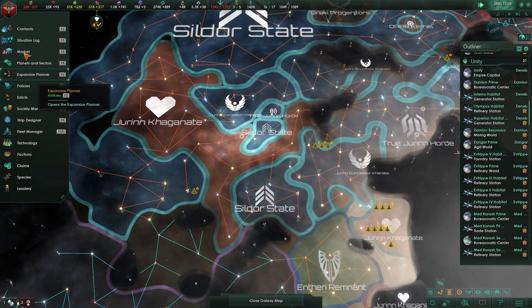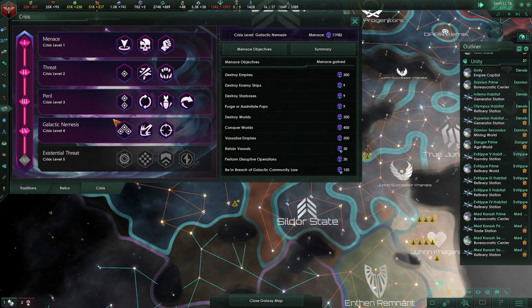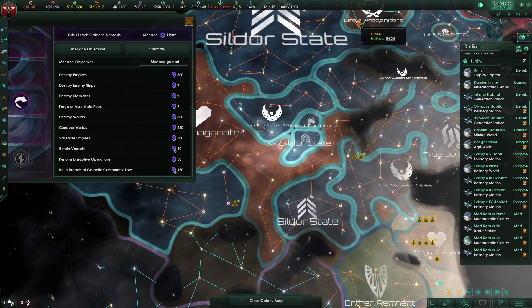Some of you in the comments also said we should at some point go to Crisis Level 5, and I think we will. We're going to save that for the finale of this series. We will go to Crisis Level 5 once we have retaken Sol, and then we're just going to go ham on the galaxy and kind of go from there.